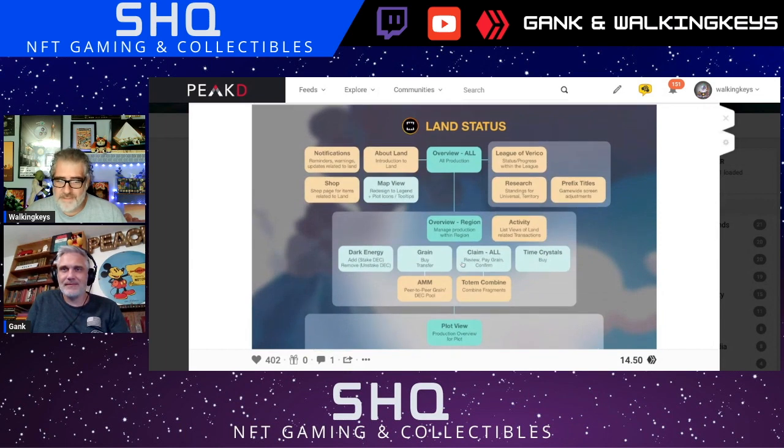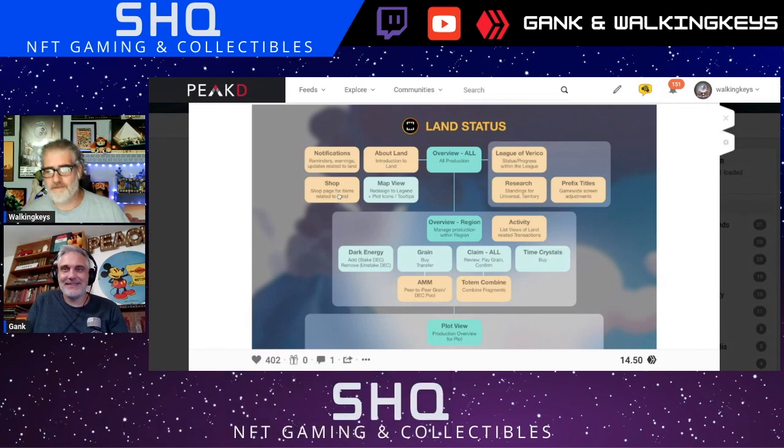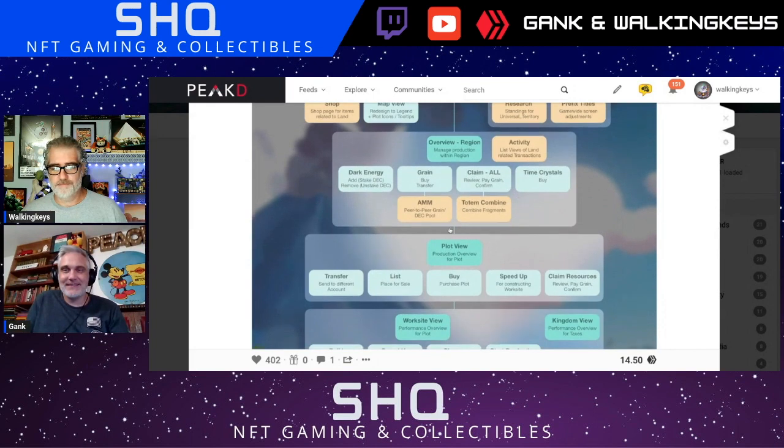Time crystals — you can buy those. 1.6 looks pretty big: notifications, introduction to a land shop page for items related to land, so I assume that would be totems and stuff like that. Titles, VIGA/VERICO status, progress within the league, research — that stands for universal territory — and prefix titles used. Plus a list of views of land-related transactions, which is kind of cool.